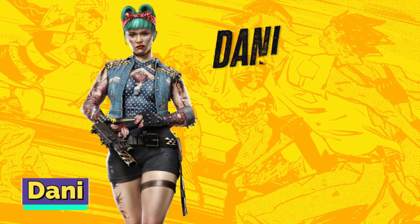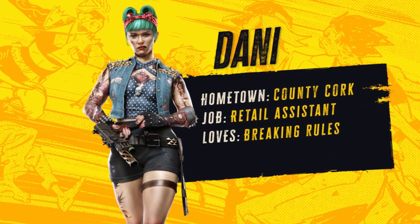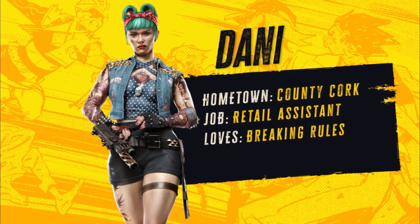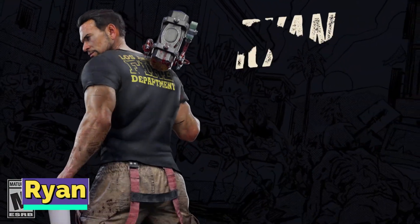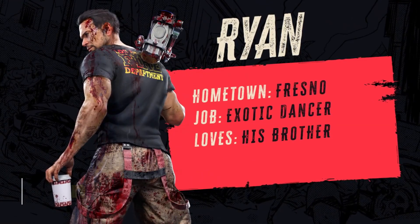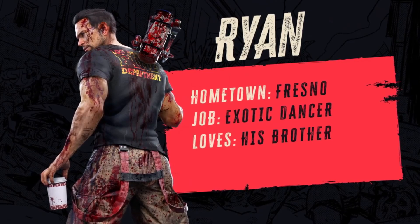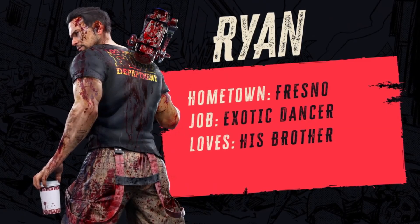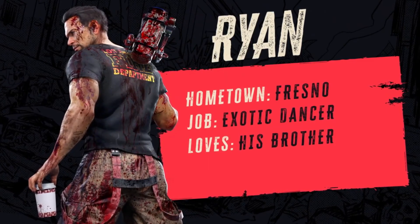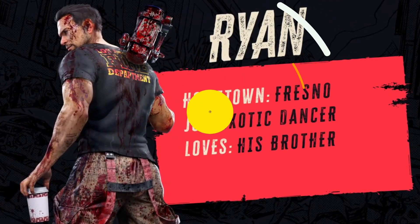Dani, after moving from Boston, effortlessly became part of the punk and alternative communities in Los Angeles. She also became a member of the roller derby team, which indicates her agility and up-close combat skills. Her abilities include Blood Lust and Thunderous. Ryan, who originally hails from Fresno, achieved fame as an exotic dancer, which frequently brought him to Los Angeles. He remains closely connected to his younger brother, whom he raised after his parents' death. As the city becomes overrun with zombies, Ryan is determined to locate his brother and ensure his well-being. His powers are Seesaw and Retaliation.